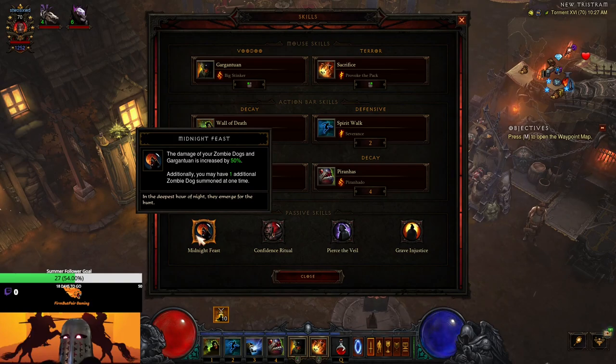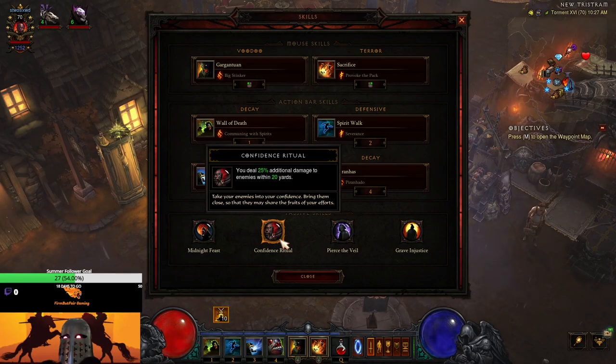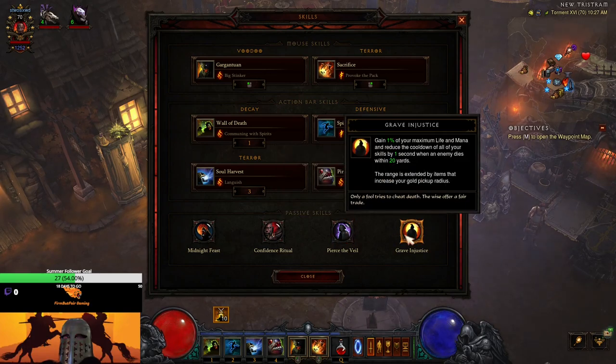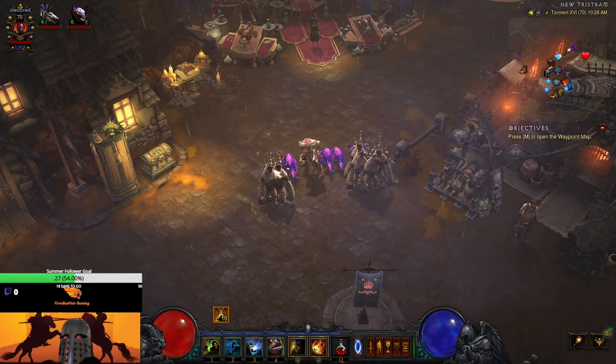For passives: Midnight Feast increases Zombie Dog and Gargantuan damage by 50% and gives an extra Zombie Dog, letting us sacrifice up to four. Confidence Ritual grants 25% additional damage to enemies within 20 yards since we play up close. Pierce the Veil increases all damage by 20% with a 30% mana cost increase — essentially free damage since this build isn't mana-heavy. Grave Injustice reduces cooldowns of all skills by 1 second when an enemy dies within 20 yards, extended by gold pickup range items — this is critical for recasting Gargantuans wherever we need them.